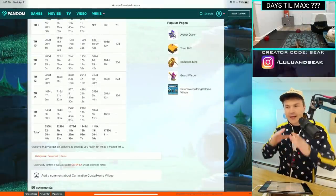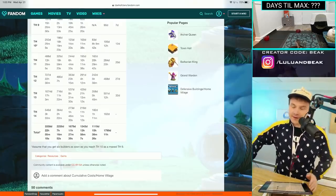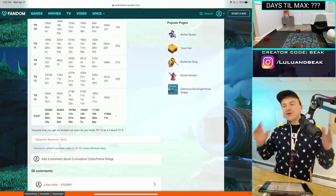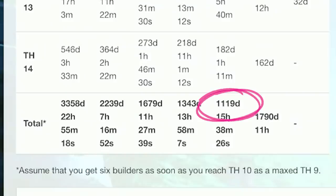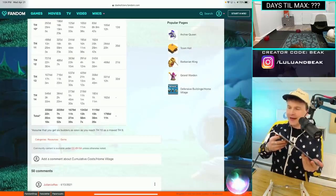If you compare it to Town Hall 13, it's nothing. Even if you compare it to Town Hall 12, it's nothing. But look at the totals. Even if you had six builder huts as soon as you possibly could, it would still take 1,119 days just to do your buildings. Almost 2,000 to do the lab — how many years are in 1,790 days?